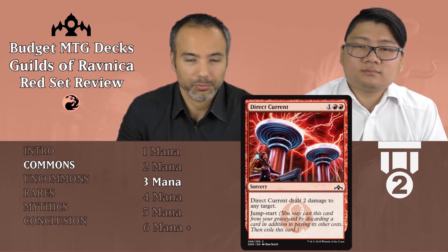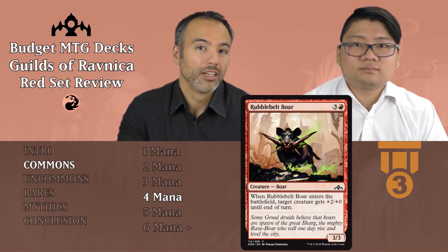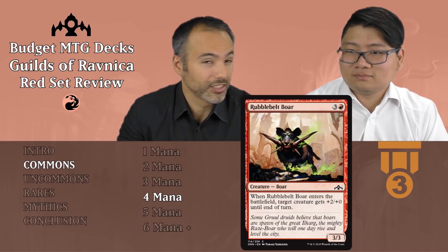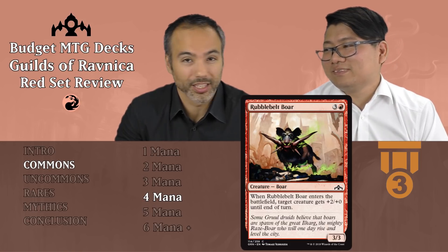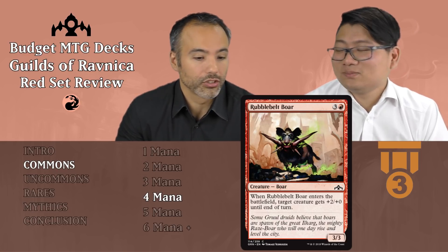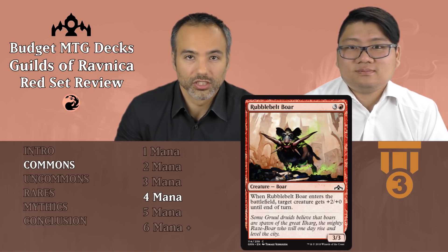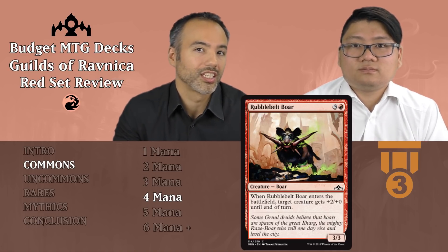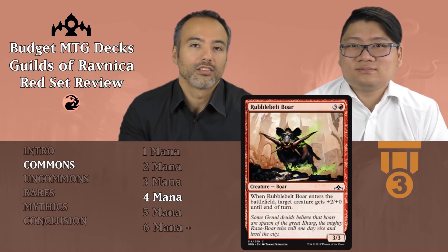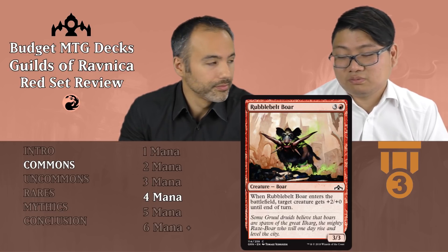Rubblebelt Boar is up next for three and a red — so for 4 mana it is a 3/3 Boar, which is fine. It's undercurved, that's fine filler. Additionally, when it enters the battlefield, target creature gets +2/+0 until end of turn. So you can make your 2/2 attack as a 4/2 and people will have to block it. A very decent filler, but nothing to write home about.